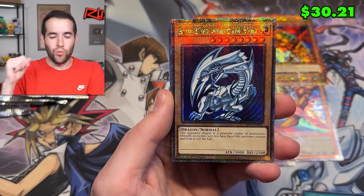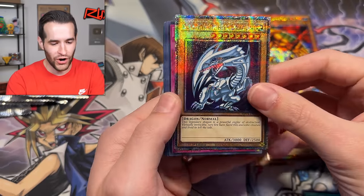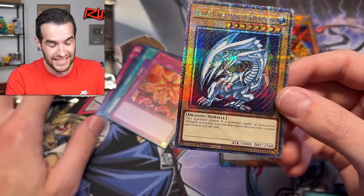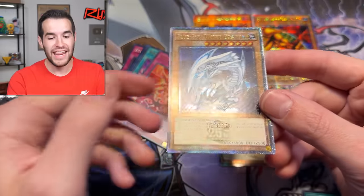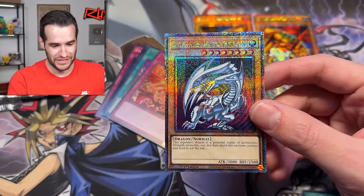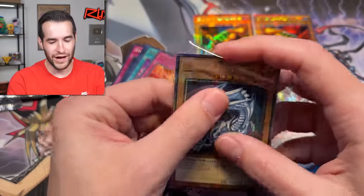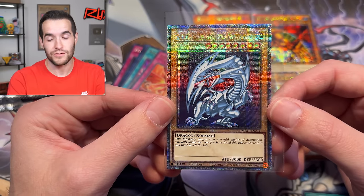The Blue-Eyes White Dragon - SDK Art! This is the greatest card in the entire set, and it was pulled in only the last six packs of the opening. Blue-Eyes White Dragon QCR Print - probably everyone's favorite art. The Classic SDK Art. That is one heck of a pull. If you guys love Classic Yu-Gi-Oh and you love the show, this art means a lot to you - so this is really awesome to pull. I'm so excited.